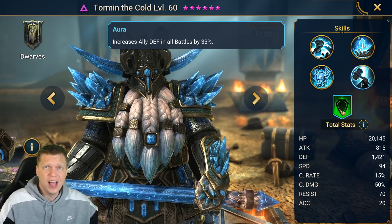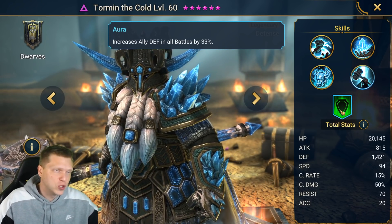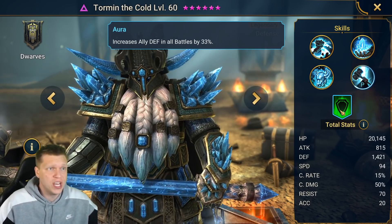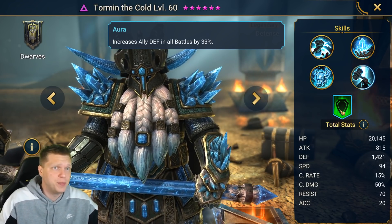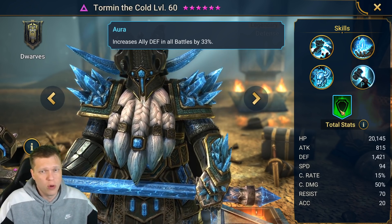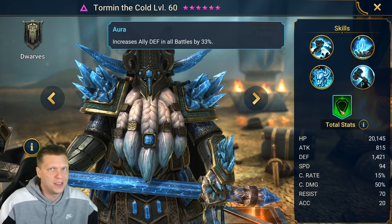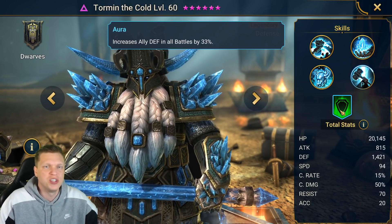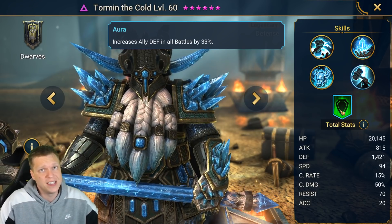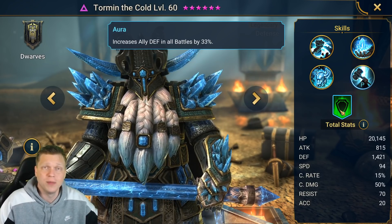For base stats, 20,000 HP for a defense champion is fine. 1421 is a pretty solid base defense. The 94 speed is a bit slow but he can be designed to go to the back end of your rotation and get a lot of value in teams where you go second. Crit rate and crit damage are normal. The resist of 70 is super sturdy, which fits the dwarf theme. The 20 base accuracy is nice because he needs accuracy to get value out of a lot of his kit.